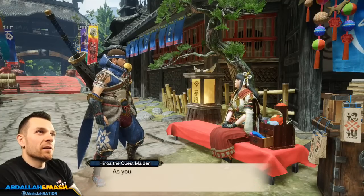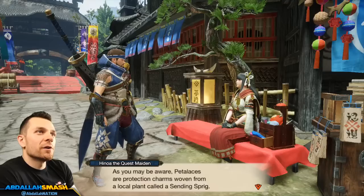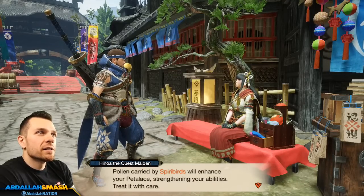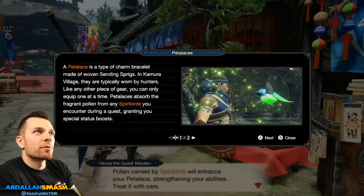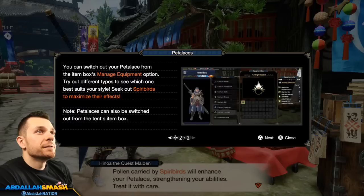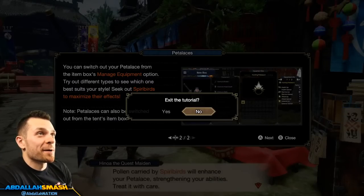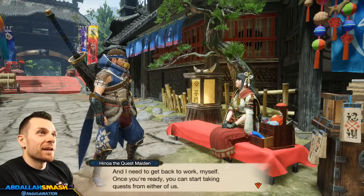We've got a petalace. As you may be aware, petalaces are protection charms woven from a local plant called the Sending Sprig. Pollen carried by Spira birds will enhance your petalace, strengthening your abilities. Petalace is a type of charm bracelet — absorb the fragrant pollen from any Spira birds you encounter during a quest, granting you special status boosts. You can switch out your petalace from the item box.